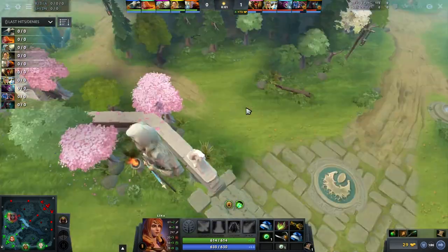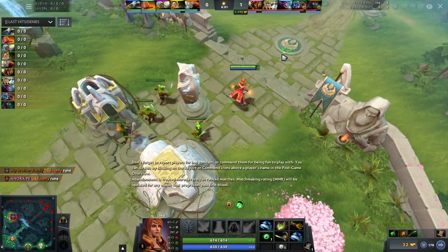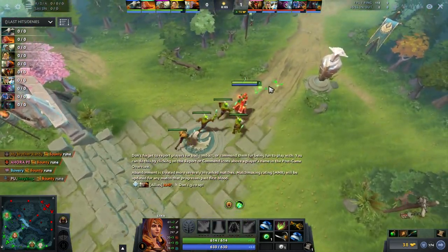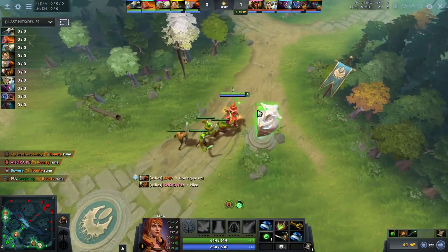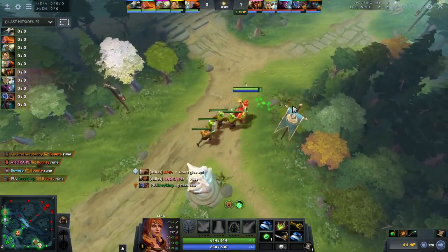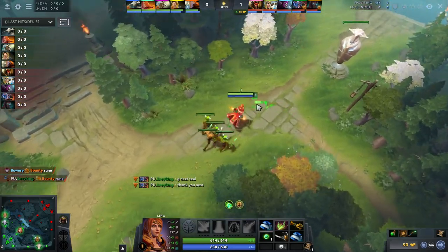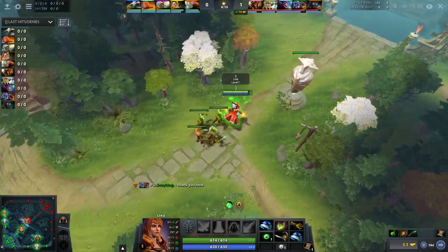I found this game very interesting because Skywrath Mage is a hero that typically can crush Lena in lane, but somehow CCNC managed to absolutely dumpster him — and I don't mean like level five to five in a hard matchup. I mean like five to level four and eight when he was five. Crazy stuff, so there's definitely a lot to take out.